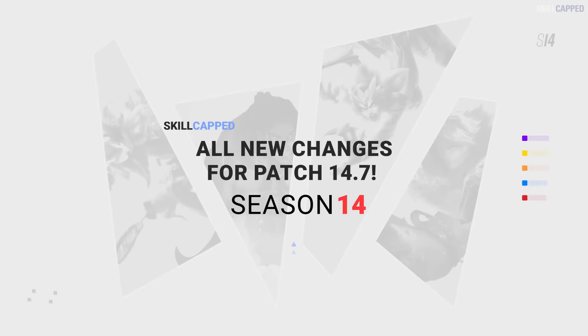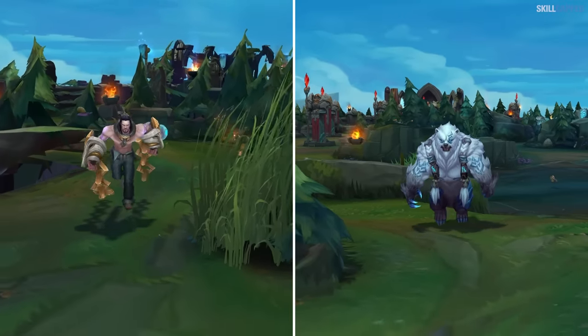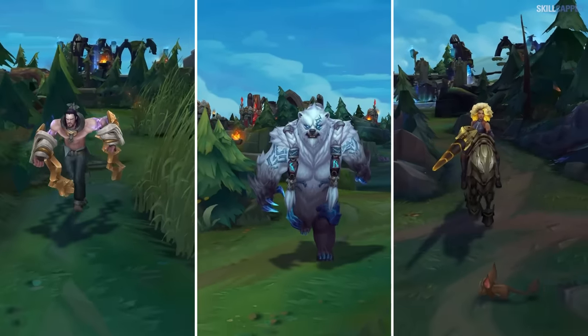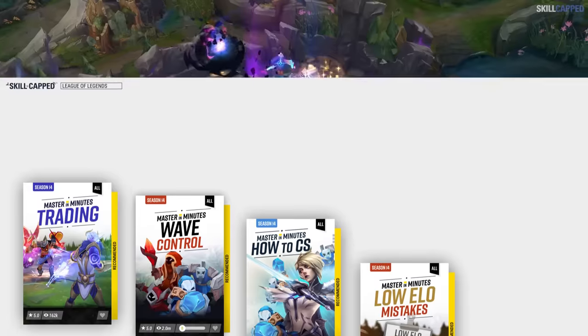Patch 14.7 is right around the corner, and we have a bunch of changes to discuss, ranging from buffs to Sylas jungle, more nerfs to Volibear, and the extinction of Rell jungle, along with a few item alterations. The patch is set to go live April 3rd, so let's get you guys set up with everything you need to know.